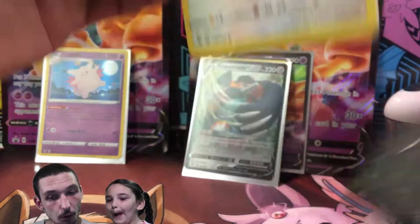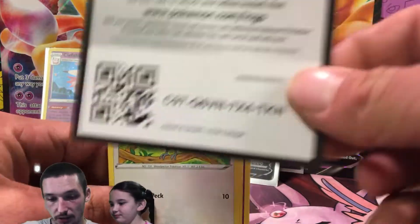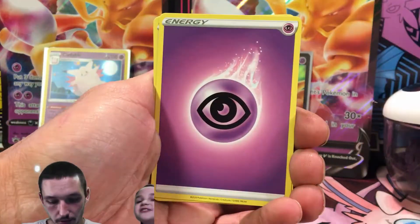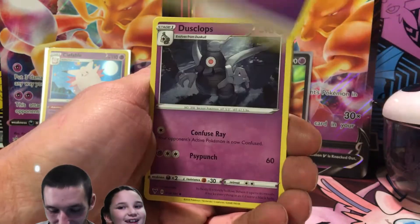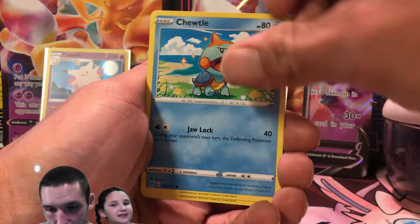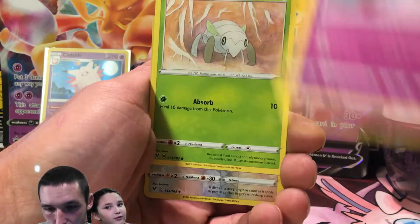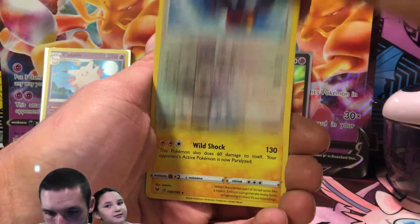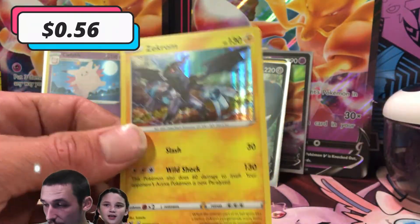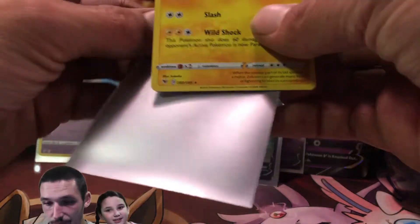We got a chunky Vivid Voltage. This pack seems a little heavy, so hope for the best. There is the code card, everybody. We've got a Psychic Energy, Dusk Ops, Electric, Charmeleon, Pick-a-Pack, Chudo, Raiolu, Chameco, Minkata, Reverse Swallow, and we got a Z-Chrom Holo. Very nice! That was from the Vivid Voltage. Cannot complain with that pull — that was a very, very nice pull.